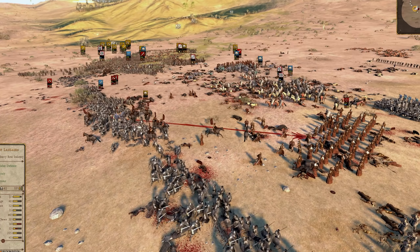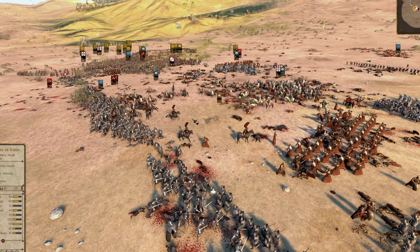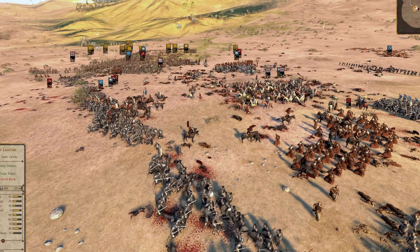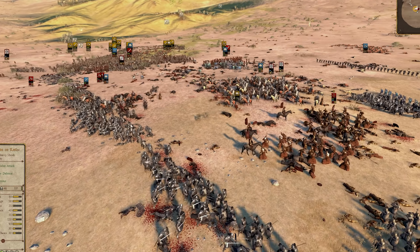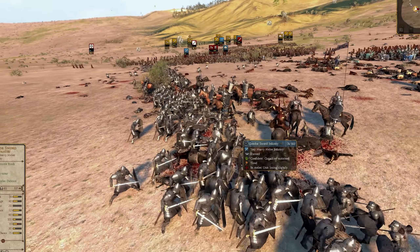And yeah, then those five units of archers just allowed the Easterlings to completely overwhelm with just pure strength of arms. And even the Dwarven front lines are having a hard time.